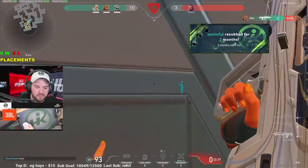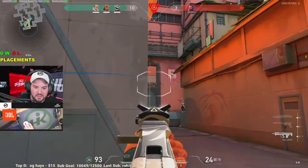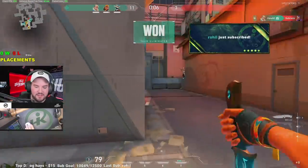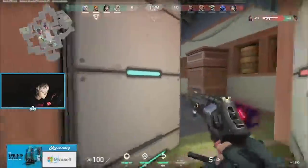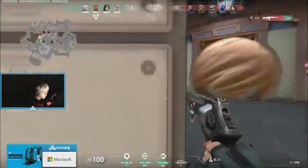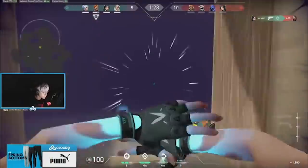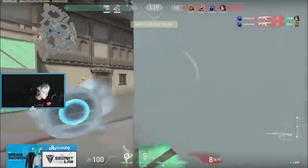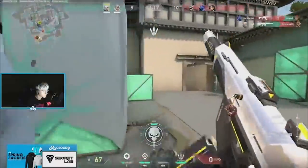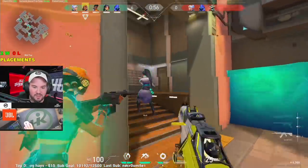You can swing the odds even further in your favor if the top and bottom fragger are playing on separate sites. Just avoid the site the top fragger is on and continuously push the site where the bottom fragger is. You'll get into the site much easier, and from there the top fragger will have to retake — which is much harder than holding. This strategy will help you win more rounds and gain more ELO.